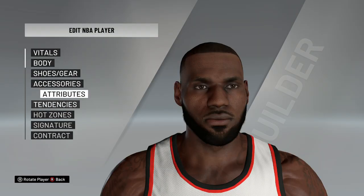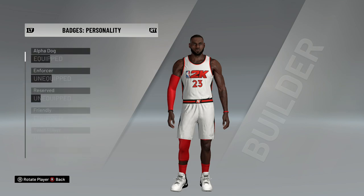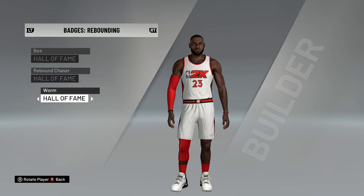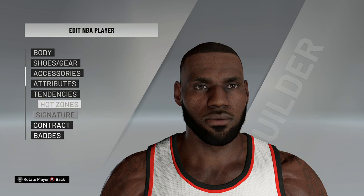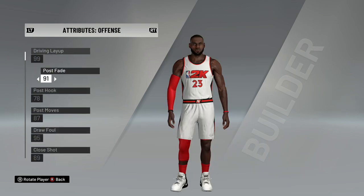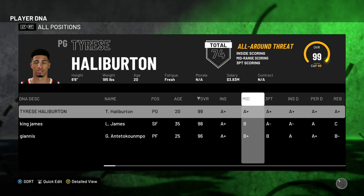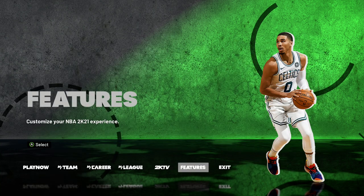Edit the player, go to Badges. If you want to equip all the badges, just wrap around — Hall of Fame, Hall of Fame, Hall of Fame. Do this on all of the badges, you're good to go. For the attributes, put everything to 99. Once you save it, you're good to go. You will end up like this — all-around threat, 74 badges.